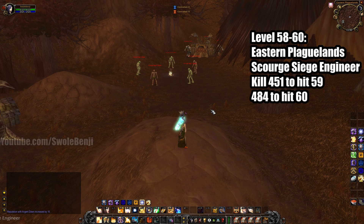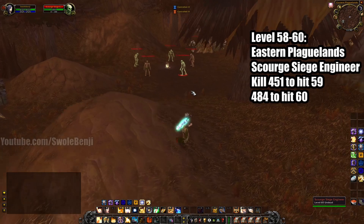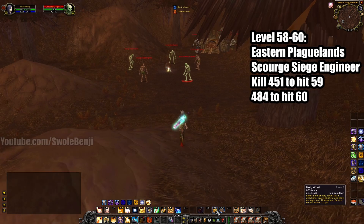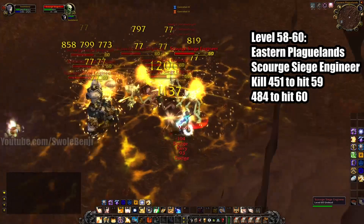So first off, at level 58, you want to go to Eastern Plaguelands and go to this spot at the top of the map. You're going to fight Scourge Siege Engineers. You have to kill 451 of these guys to hit 59, and then 484 of them to hit 60, and they die super easy. I can just go in here and AoE these guys down — just run in, pop Consecrate.